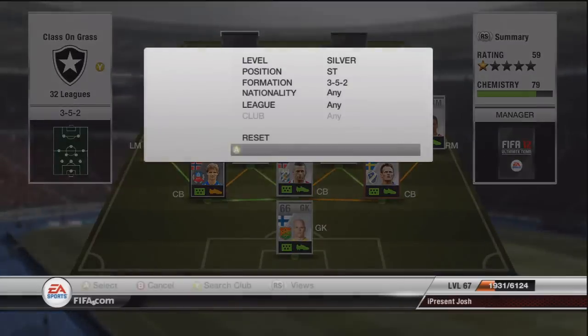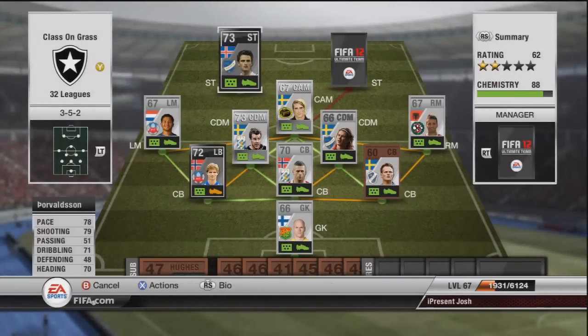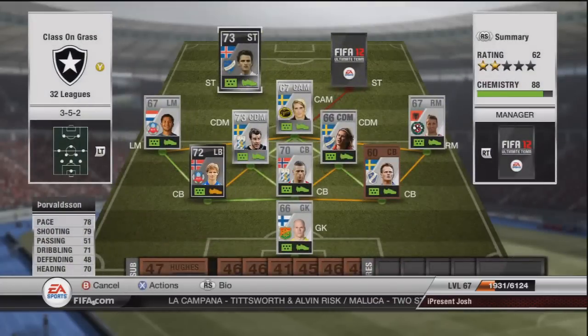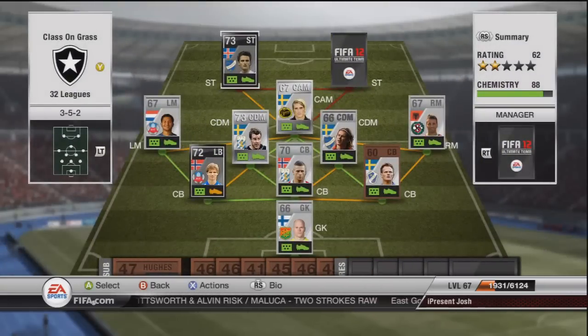In our first striker position we have Povaldson - very nice stats but not the best of players: 78 pace, 79 shooting, 71 dribbling, 70 heading, only costing 10,000 coins. You can tell he's not considered very good because those stats are very nice for a silver inform but he'd be worth a lot more if people thought he was decent.